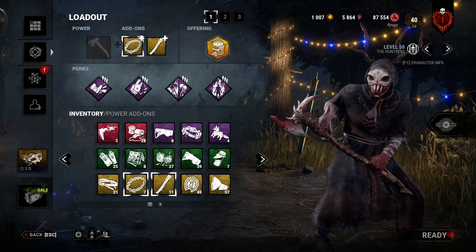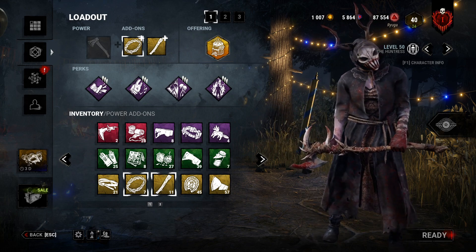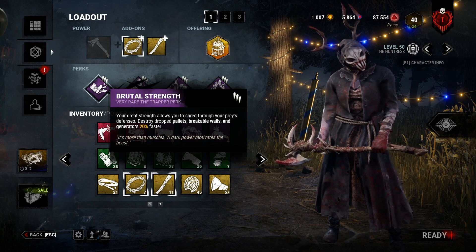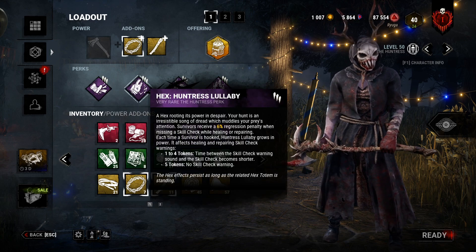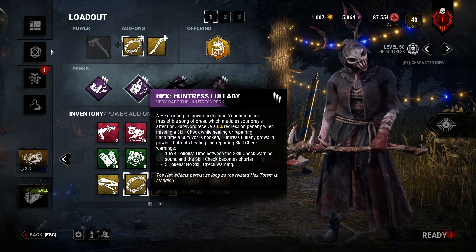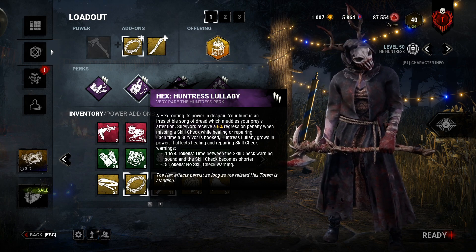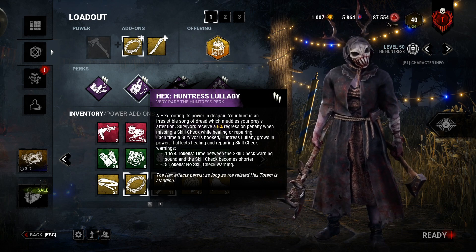If you guys watch me on Twitch, you probably already know what one of my go-to builds on her is. I really love Huntress's Lullaby — it's like my favorite hex. We're going to be using Brutal Strength, so we destroy pallets, kick walls, and repair gens 20% faster. We run Huntress's Lullaby: survivors receive a 6% penalty when they miss a skill check while healing or repairing.